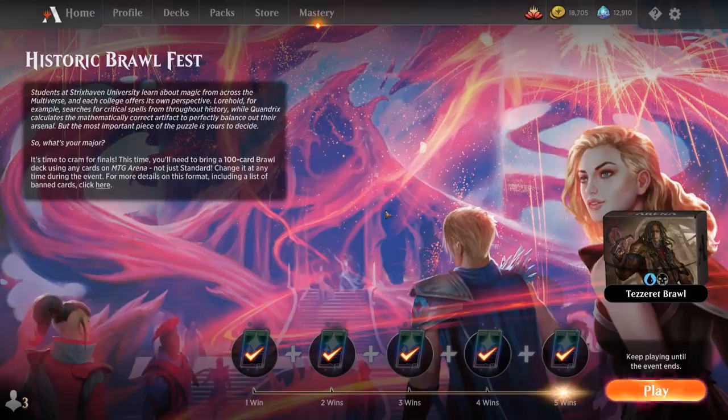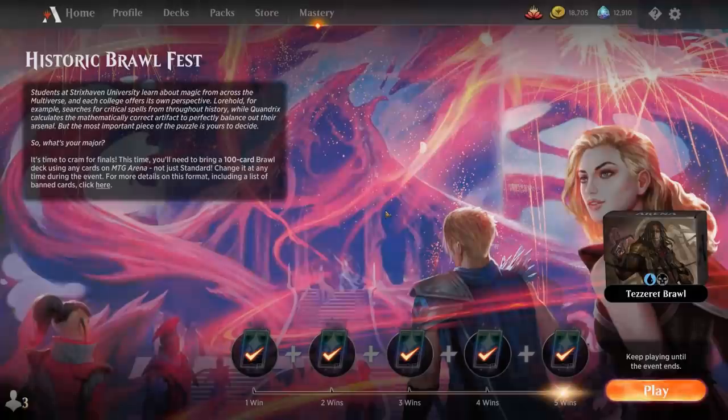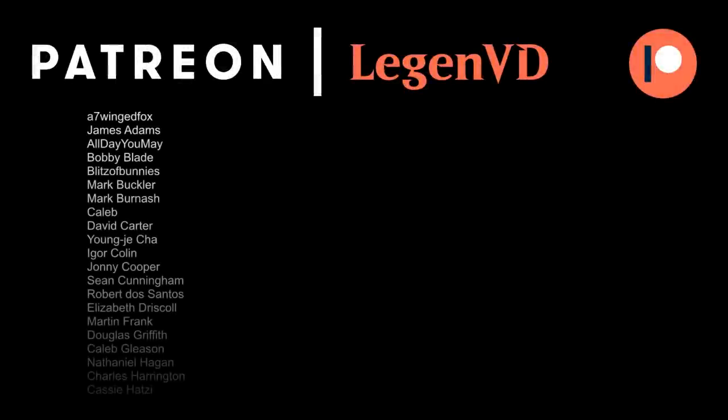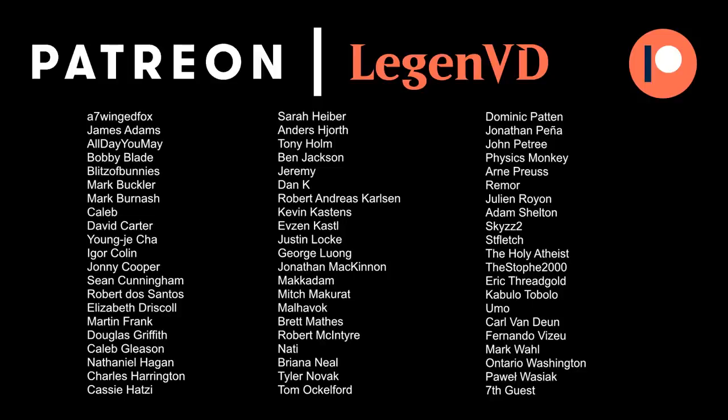So we got to see our Tezzeret brawl deck in action, and blue-black sure has some powerful Mystical Archive cards to play with. Dark Ritual definitely won us a few games, Time Warp has been great, and Bolas's Citadel — not a Mystical Archive but very powerful in this deck, especially with a ton of ways to manipulate the top of our deck and tutor it up. You could consider adding Aetherflux Reservoir as a great combo with Bolas's Citadel to offset the life loss and potentially combo off in one big turn. Thanks for watching, hope you enjoyed, and as always have a nice day! Thank you to all my patrons — you can become a patron yourself today and decide the topic of future videos over at patreon.com/legendvd.